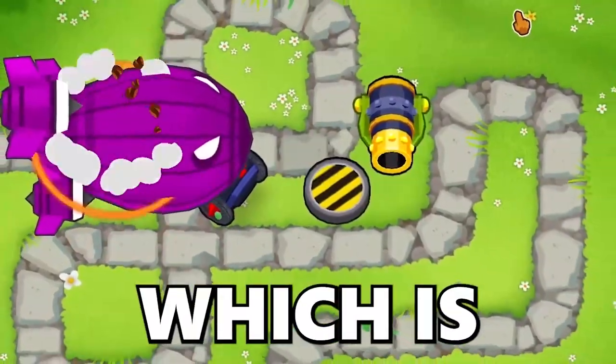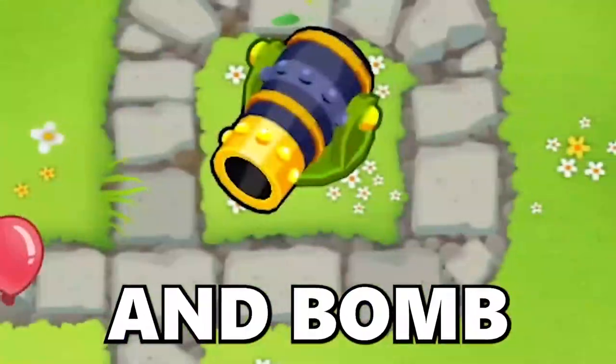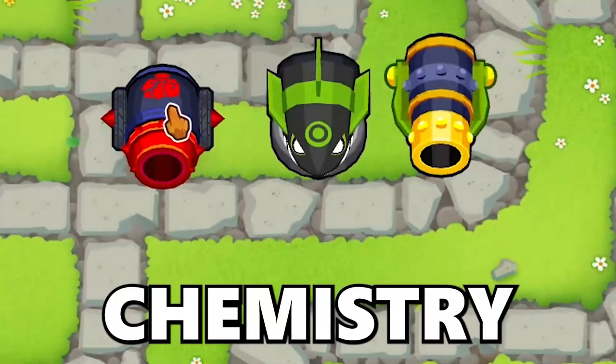In this video, we'll be finding out which is the best path for the Bomb Shooter: Balloon Crusher, Moab Eliminator, and Bomb Blitz. We'll be looking at each one's stats, price, and overall chemistry. Let's do this.